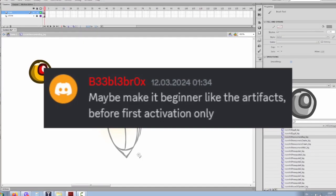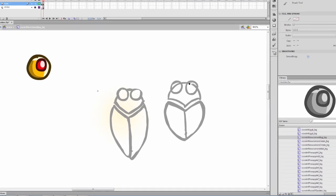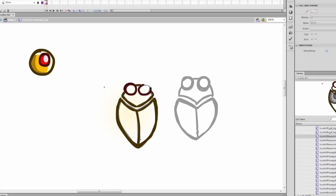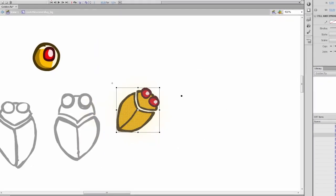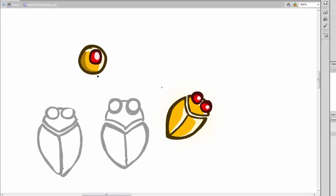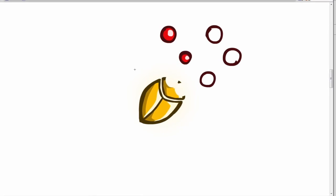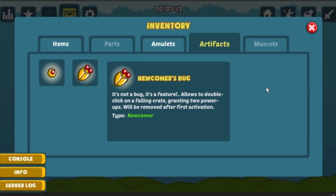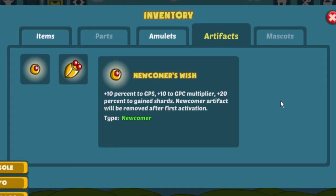In Get a Little Gold, I already have a category of items called Newcomers Artifacts that disappear once a player goes through their first prestige. So I could create one more newcomers artifact that would grant players this sweet double-click ability. It didn't take me too long to come up with the design and the name: Newcomers Box. I spent another few hours actually drawing it and adding it to the game.